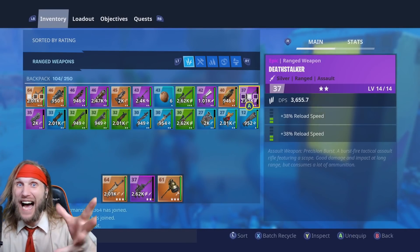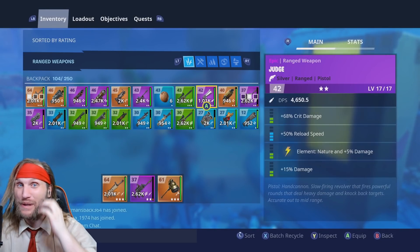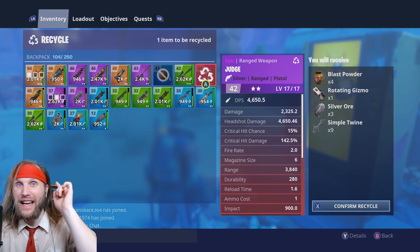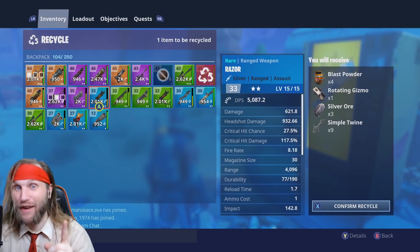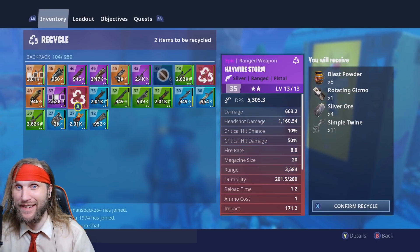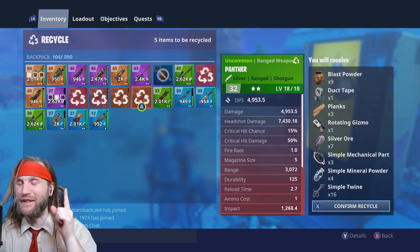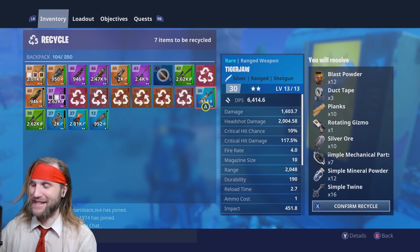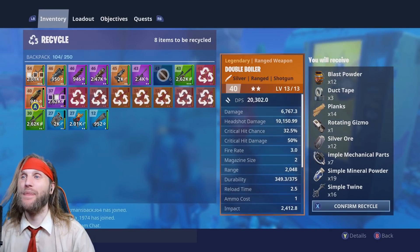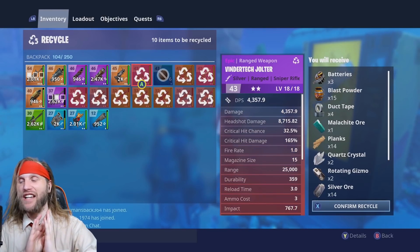But now you know you can get a movement speed Baron. It is absolutely possible. All you've got to do is keep your eyes open for the legendary vending machines. And if you see a Baron, I hope you have been farming hard and saving your loot. Because man, that is the best Malachite purchase I have done so far.